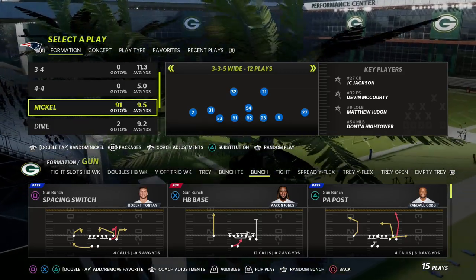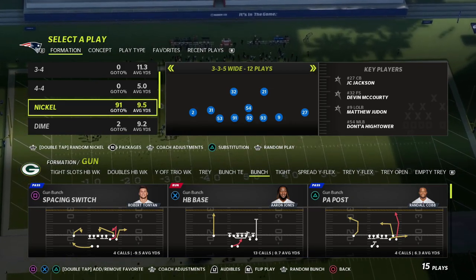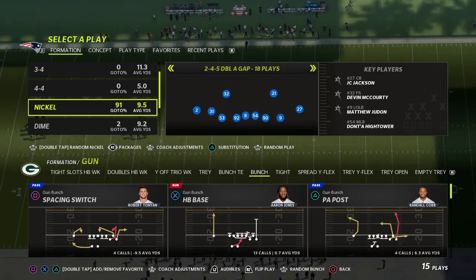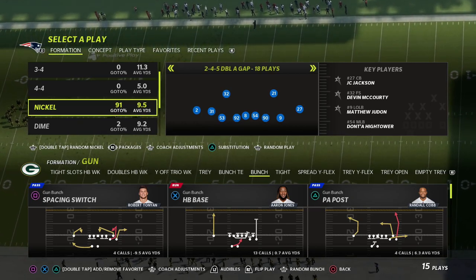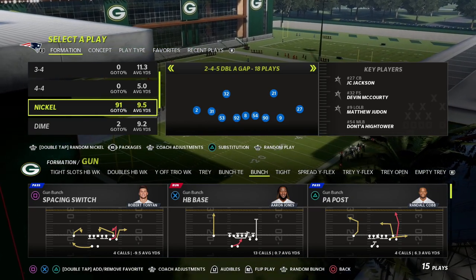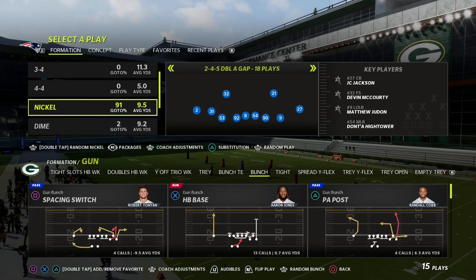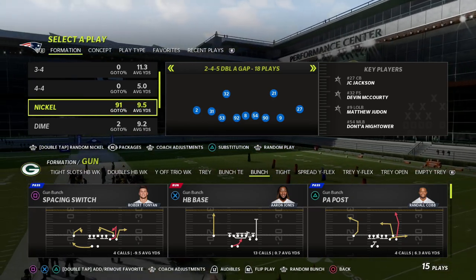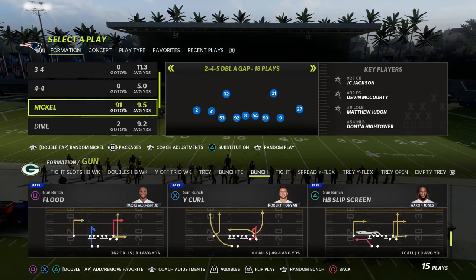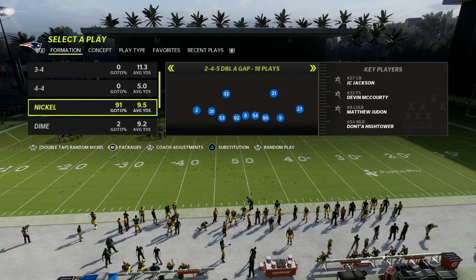In today's video I'm going to be sharing a simple way to turn the 3-3-5 Wide meta into the 2-4-5 Double A Gap defense and basically be able to send significantly heavier pressure at the quarterback while still maintaining really good coverage. If you're new to the channel, my name is Cody and we do videos like this every single day to help people become better Madden players, so hit the subscribe button down below.